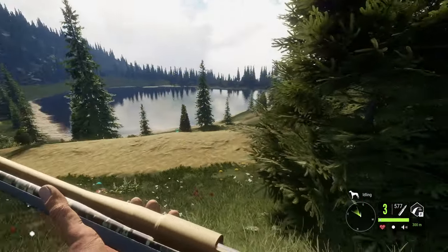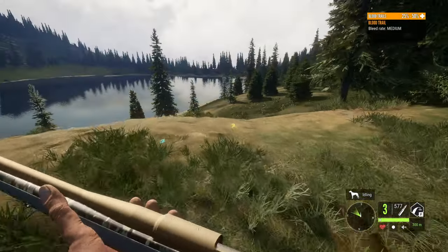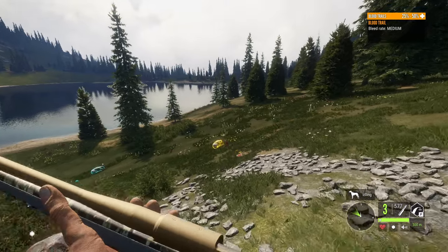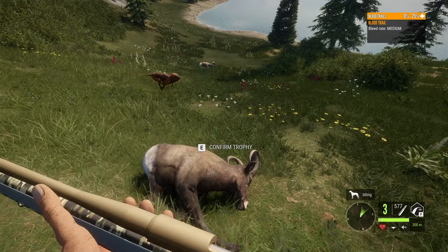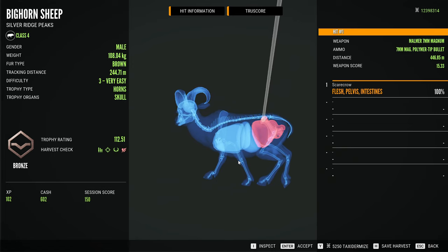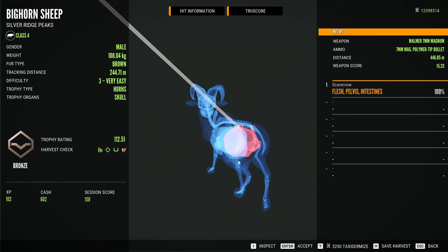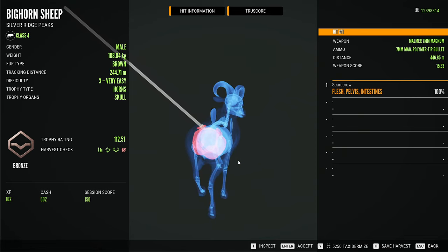Honestly, I have no idea if we managed to hit the vitals there. I'm just going to claim it, and then we'll kind of let that be the deciding factor. Both of those shots killed them about the same speed, so I'm just going to assume we did hit vitals. That's an intestine shot, but it was from 446 meters away. So already we have passed the render distance, or at least the normal render distance, but we haven't even got it out as far as it could go.